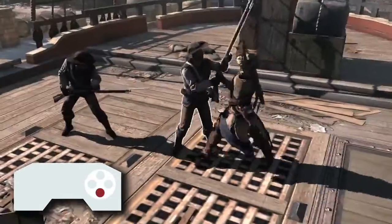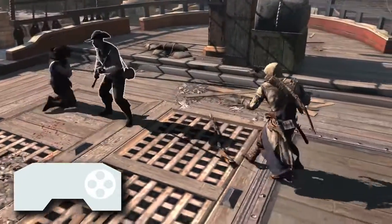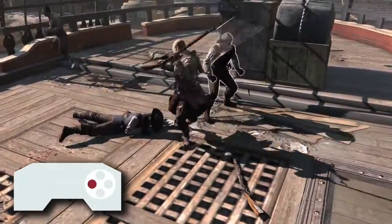But if you switch to your empty hands, you can easily disarm them of their rifle to shoot another soldier, or you can just beat them with it.